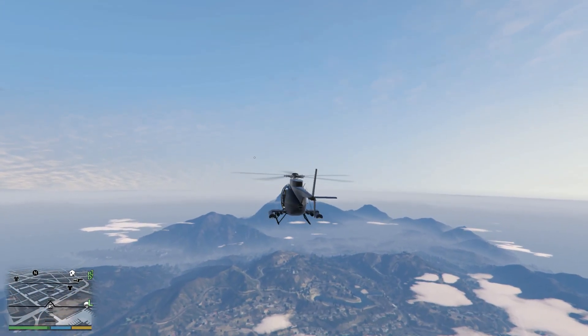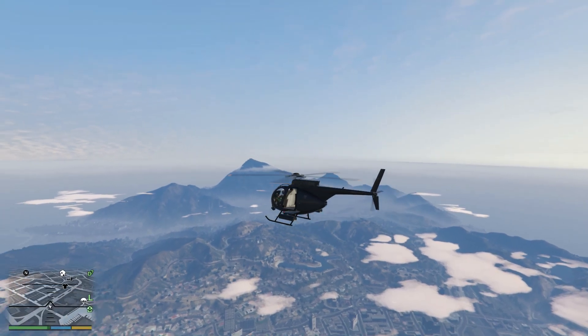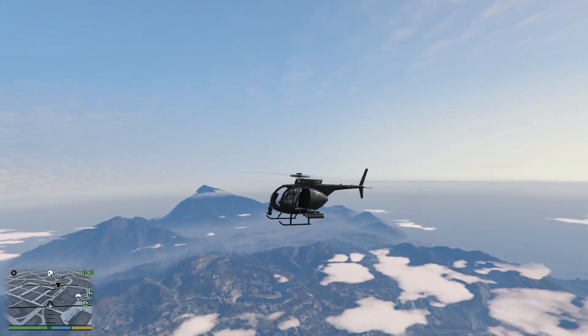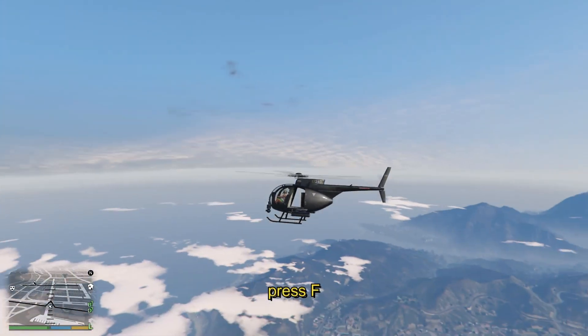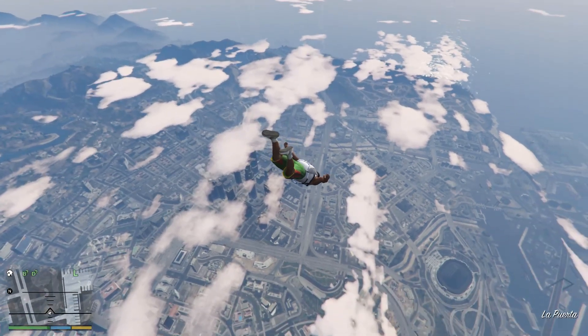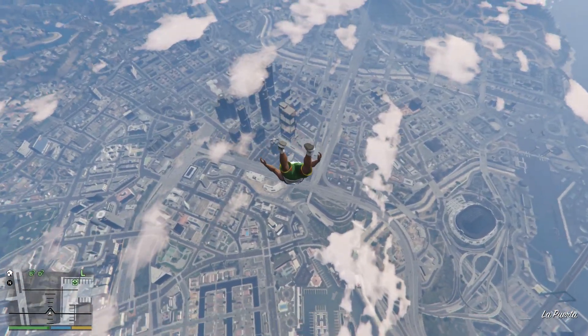First, you must be at a great height to use the parachute. You can get to a great height using any flying vehicles, and as you do that, just exit from the vehicle by pressing F on your keyboard. Once you jump from the vehicle, you have to wait for the perfect moment to use the parachute.